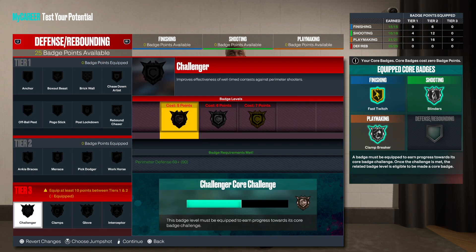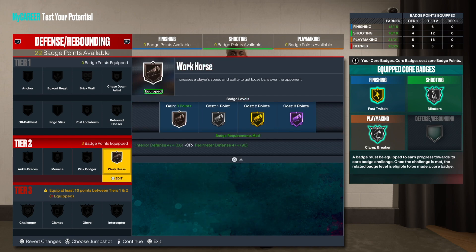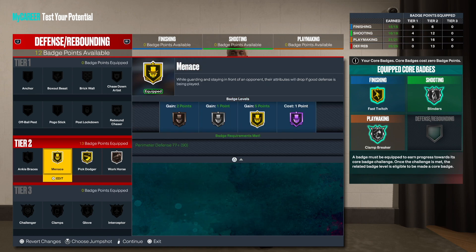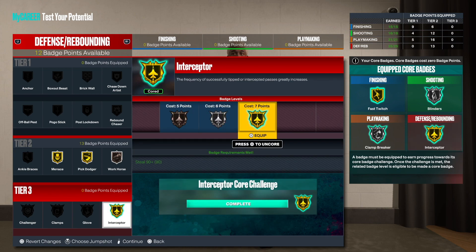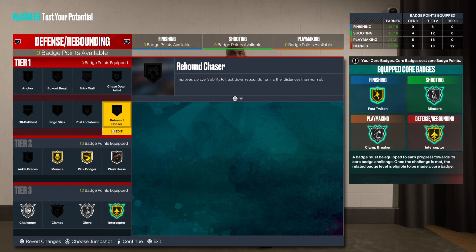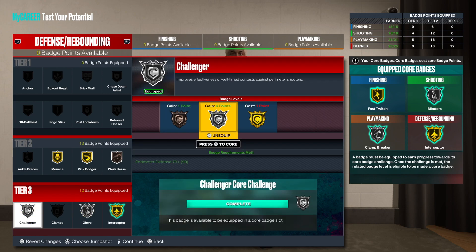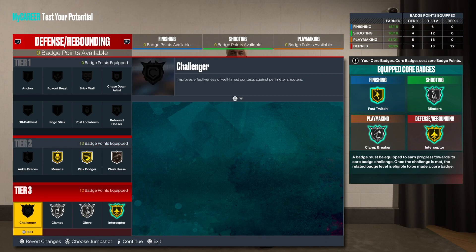For defense, you want to get Workhorse on bronze at least. Pick Dodger and Gold Menace are there. You want to get Interceptor, your Glove, and then some silver defensive badges. If you're playing on-ball, there's also Anchor and Rebound Chaser. Clamps is there too — maybe take off Challenger and put Clamps on instead. Honestly I haven't really tested Challenger but this is how I would rock with it.